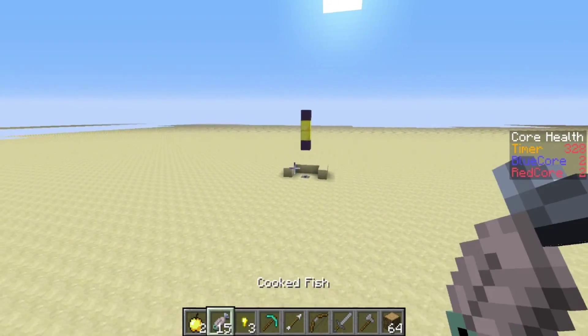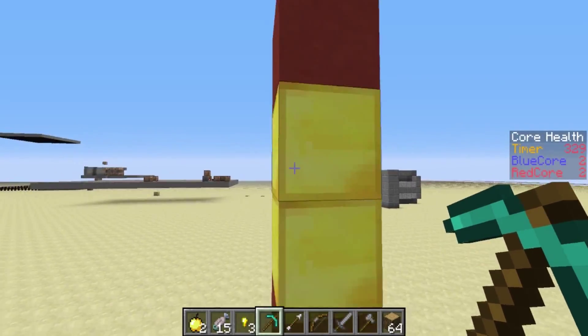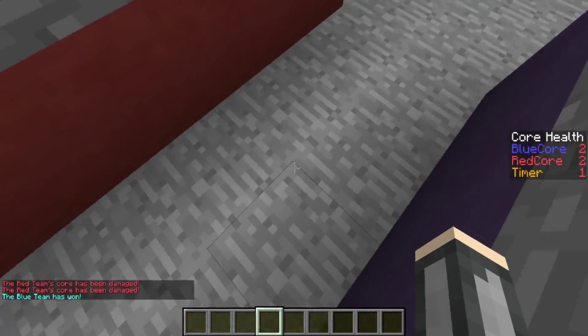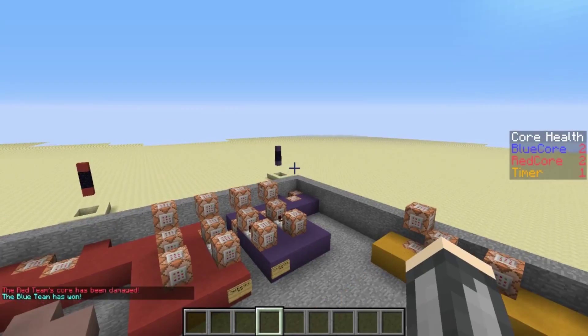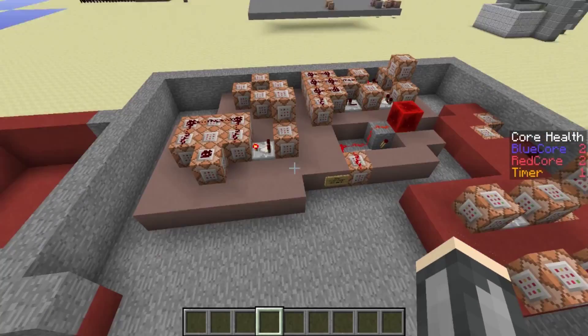So you fight your way through and you break the blocks. You go boom — red team's core has been damaged — bang, blue team has won. And it teleports you back here, clears your inventory, and automatically resets the game. You'll see that's back, that's back, the clock has stopped, the clock's back at one, and just everything has been set to the way it should be, which is great.